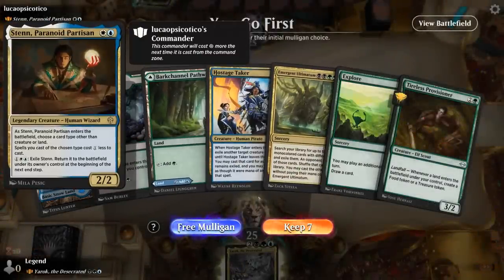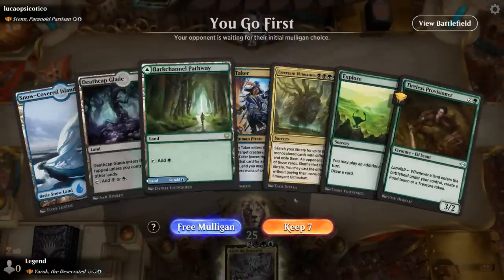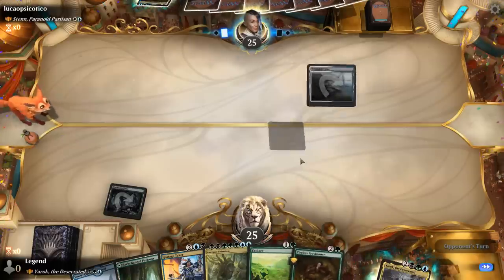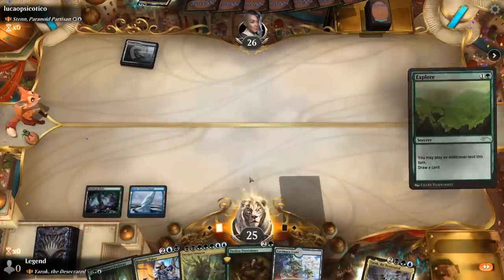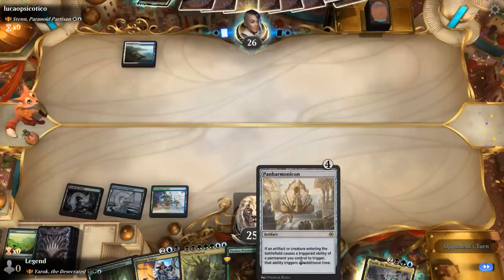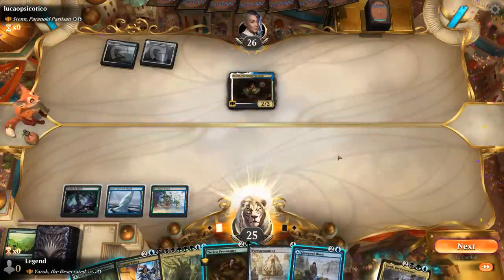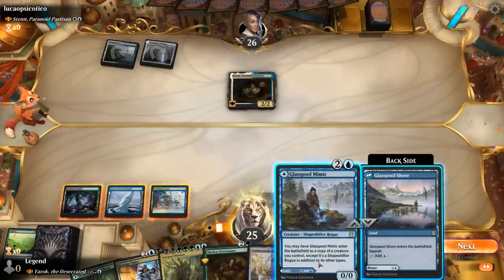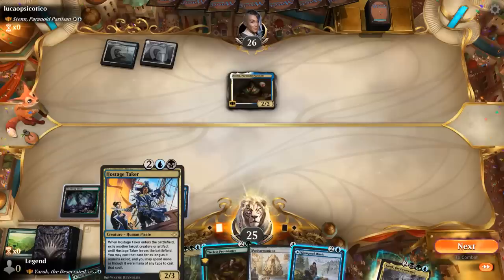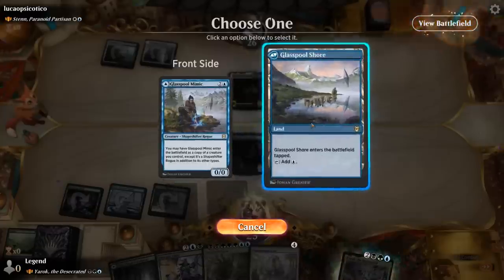Game 5: We're on the play facing Tawnos the Toymaker — birds and beasts tribal. Our first hand could use more acceleration, so I mulligan. The new hand is better, with Swiftfoot Boots being nice to have. Opponent's Sten names Sorcery, so not quite what I expected from a tribal deck. We go Provisioner plus tapped Glasspool Mimic, making a treasure, and aim to set up Yarok next turn.